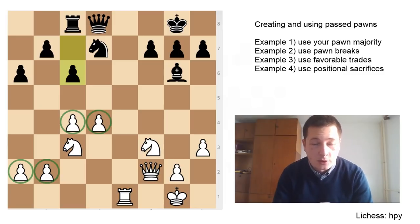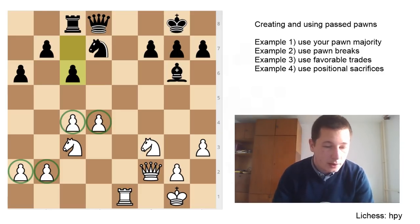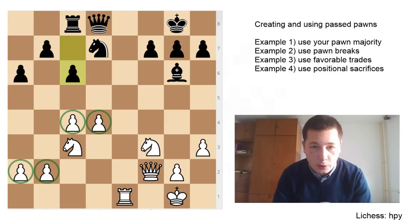The side with the passed pawn often creates immense pressure on the opponent's position because the opponent is forced to blockade and defend against the passed pawn, which basically becomes another piece. A pawn is worth 1, minor pieces 3, rooks 5, and queens 9. However, when you have a passed pawn its value increases significantly — it could be worth more than a minor piece, and eventually it's worth 9 points because it promotes to a queen.